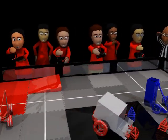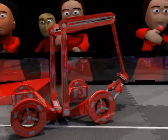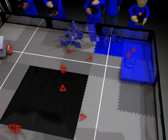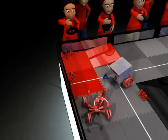Let's see what happens when the drivers take control. It looks like one of the red robots is hoarding all of the blue tetras. One robot from each alliance is forming stacks in the bonus zones, while the other two robots are playing defense.